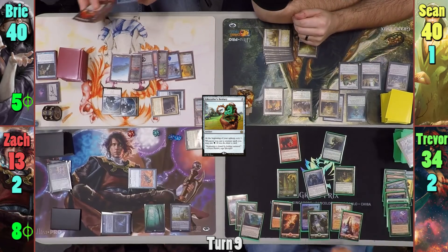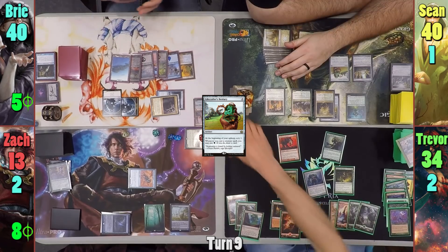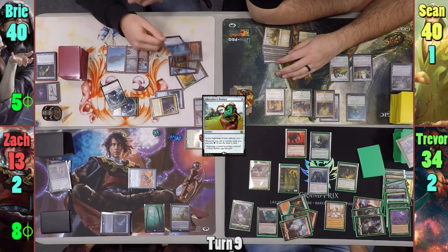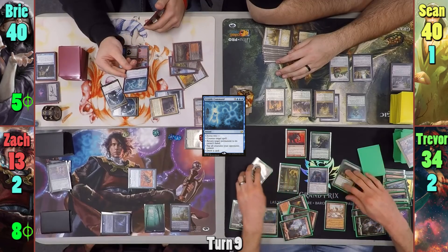Trevor draws and reveals Survival of the Fittest off the top. He plays a Forest and recasts Xenagos. Moving to combat, Trevor puts a Xenagos trigger targeting the Blightsteel. Bree responds by casting Cryptic Command, tapping all of her opponents' creatures and drawing a card. Trevor then passes.